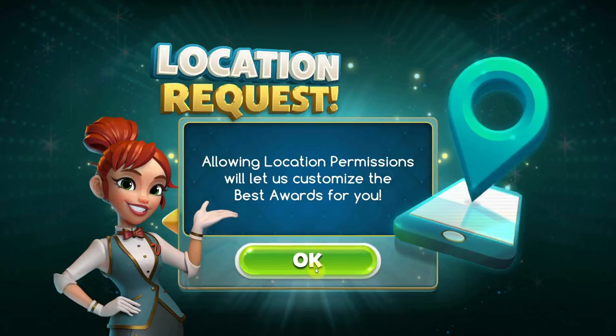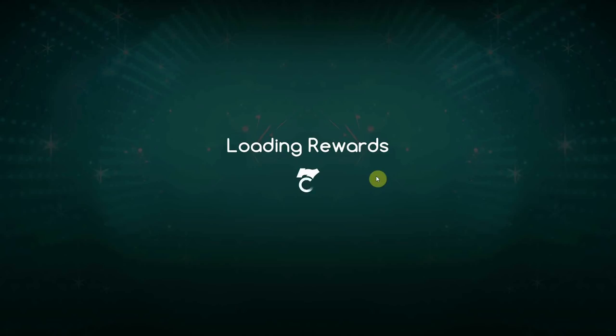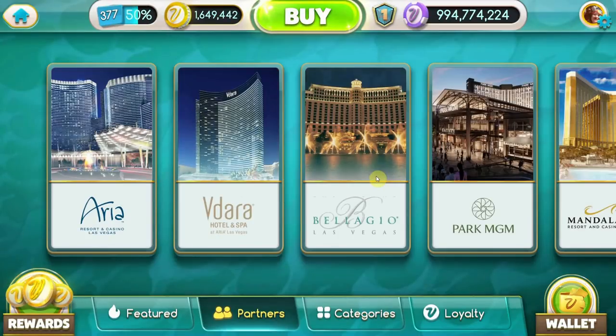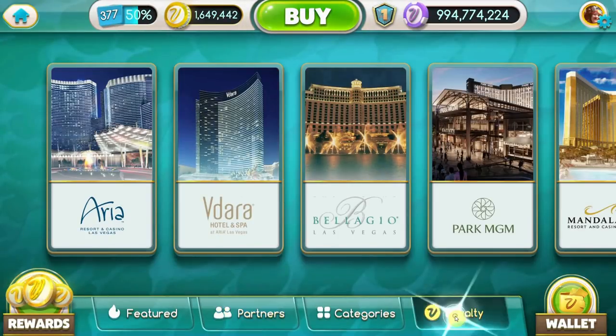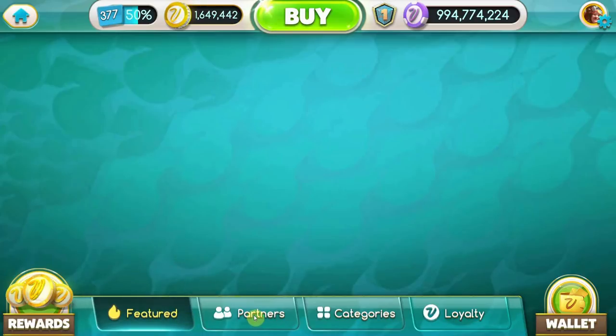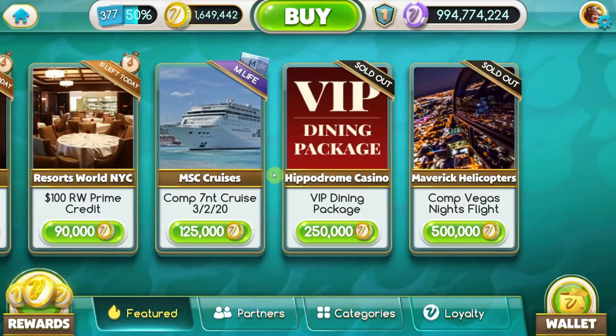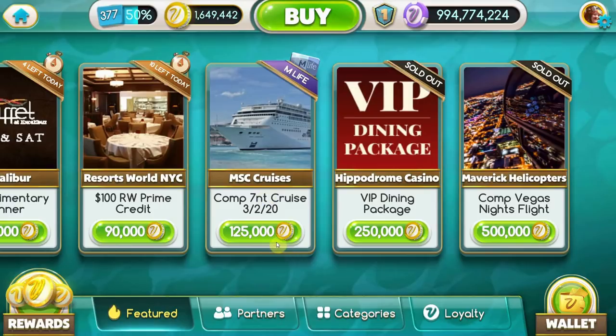Let's take a look at the rewards section. You always want to make sure you have your location on so they know you're physically not in Vegas and you can have access to all the rewards - it really helps. Let's allow that. The rewards menu looks cleaner - I can sort it by loyalty. We still have four different categories like before: featured, and then we can sort by whatever is most important right now.